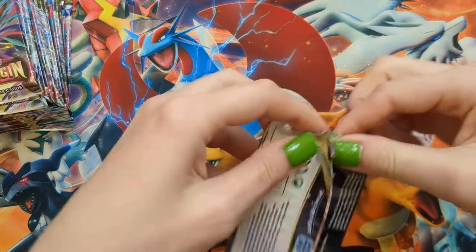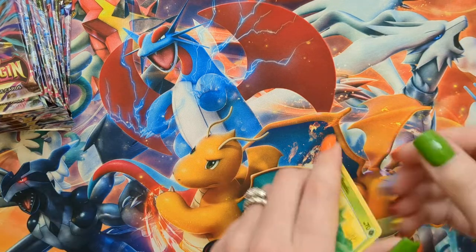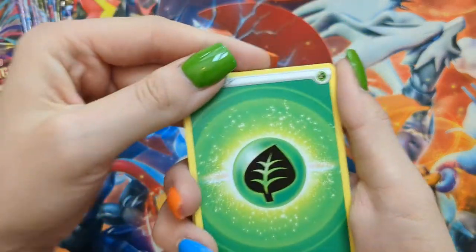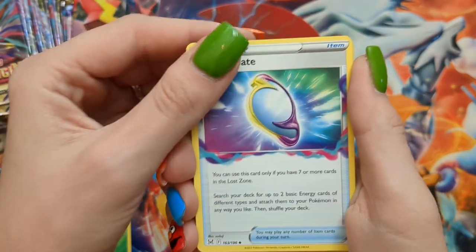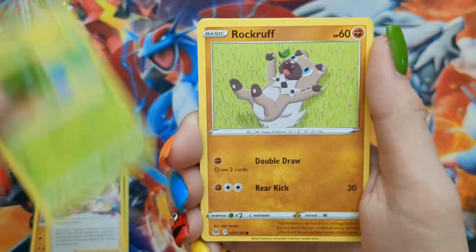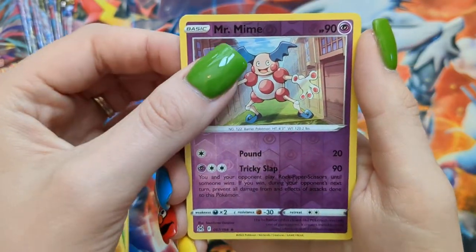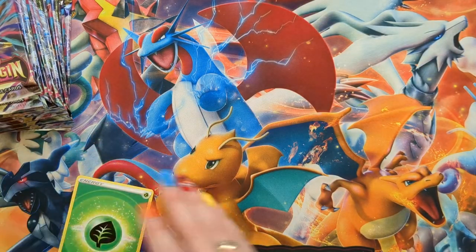Today I'm going back to my local card shop to do more sorting of their bulk, because dear lord, is that fun for me. I love it — it's therapeutic. Pack twenty: Leaf Energy, Mirage Gate, Machoke, Fantina, Roselia, Rockruff, Seal, Shepet, Machop, a Reverse Mr. Mime, and an Electros — at least a non-holo rare that I have not yet pulled.